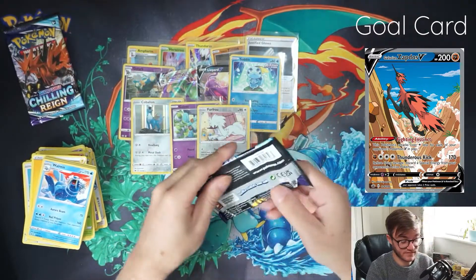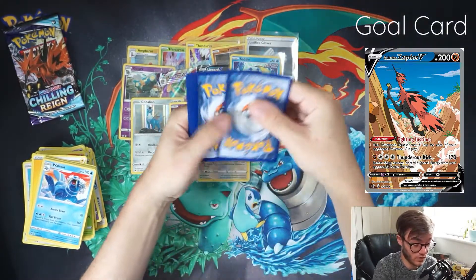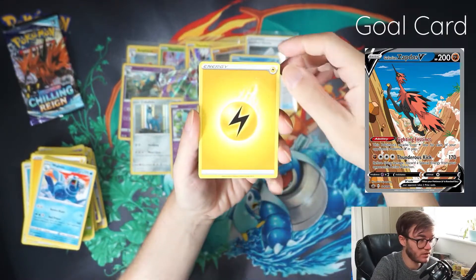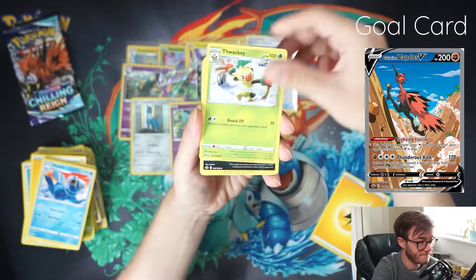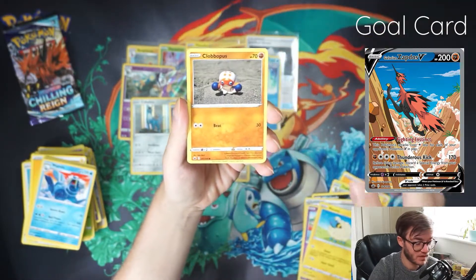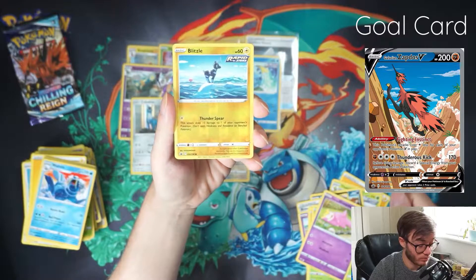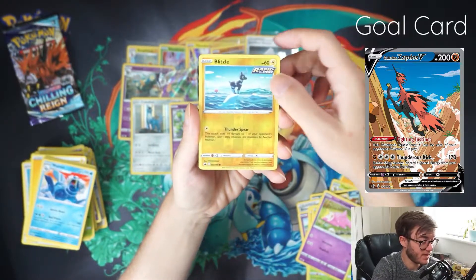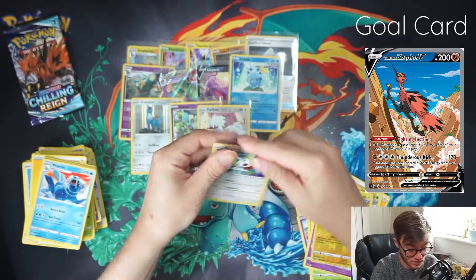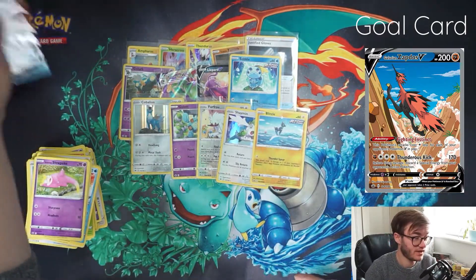Two packs left. Let's leave the Zapdos one last — I have a feeling that Zapdos one could be good. Pack nine: Wacky, Whirlipede, Brawly, Routes, Mareep, Clobbopus, Weedle, Galarian Slowpoke. We have a Reverse Holo Blitzle — he shouldn't really be out there, look at him. And then in the last one — we have a Holo Shaymin! That is a nice one. Didn't see that coming, that little holo. And we've got the Blitzle Reverse out there all on his little self.